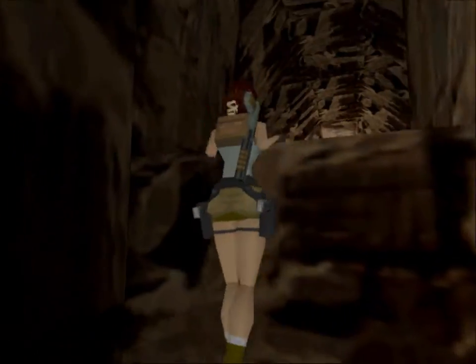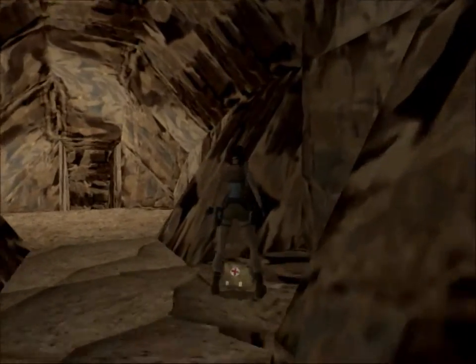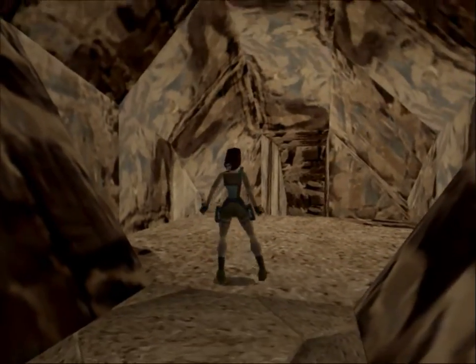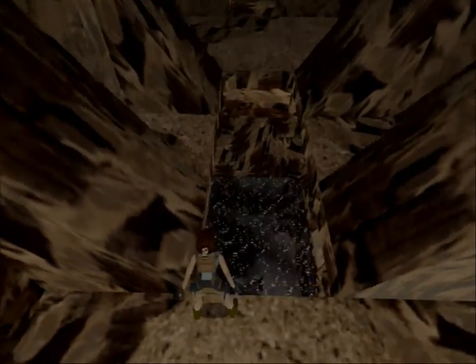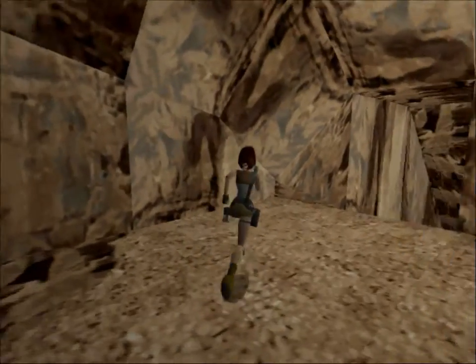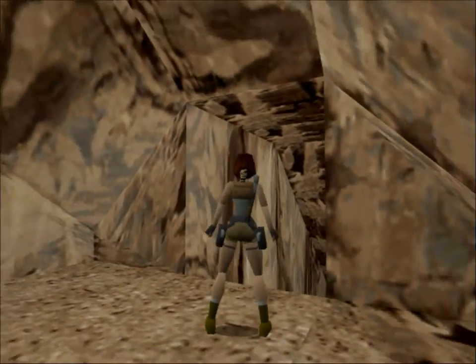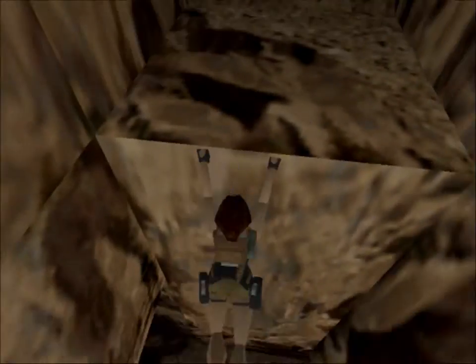Now we should be directly above secret number one — oh yeah, blue tiles. Let's just break this because why the hell not. Instead of just walking from the very beginning, you can sometimes run into a walk — basically just start pressing the walk button. It can save you from falling down a ledge sometimes, and it's really handy to know.